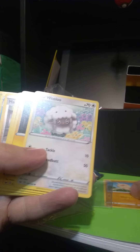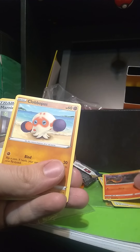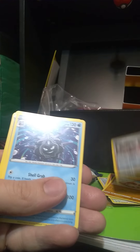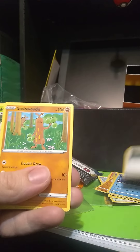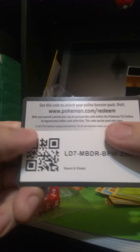Balltoy, Wooloo, Joltek, Soledit, Clobbopus, Marnie — don't have that one yet — Cloister, Water Energy, very useful. Pokegear 3.0, Sudowoodo, Eldegoss — if I pronounce that right — and then the code card for that pack.